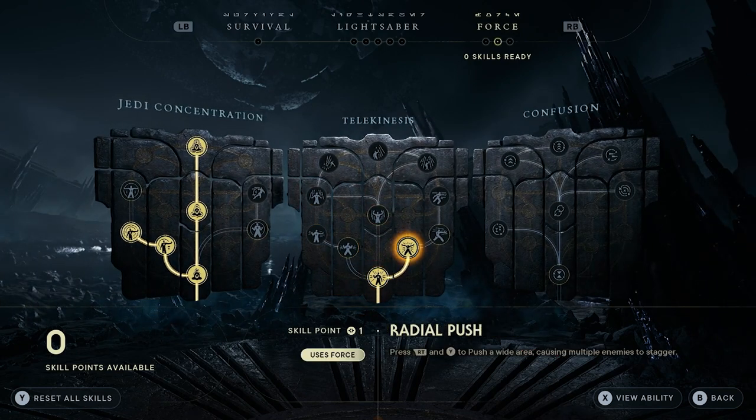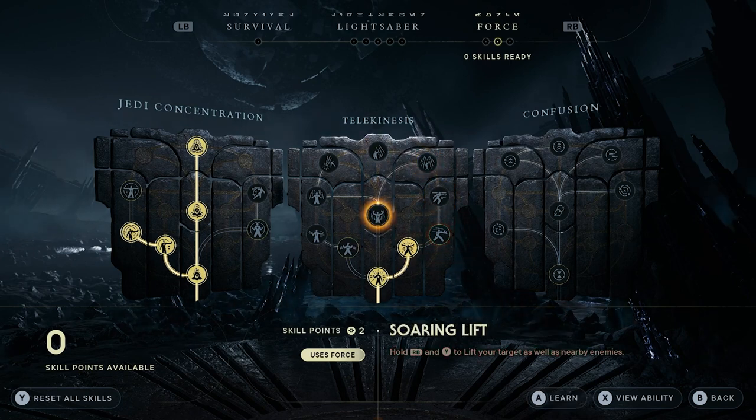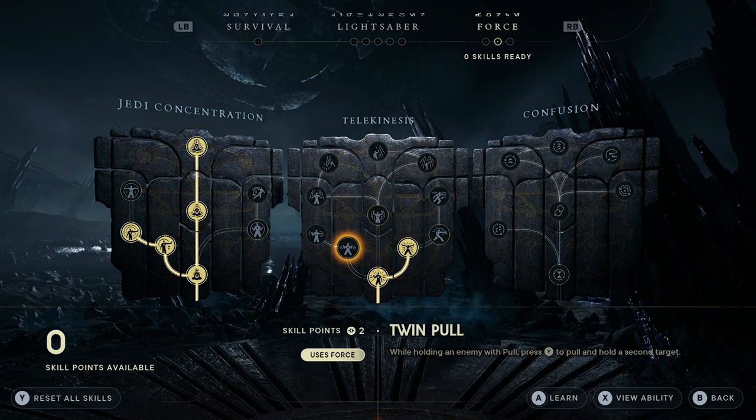Going on to telekinesis, we have wrenching pull, radial push, howling push, parry push, gravitational mastery, soaring lift, power lift, power slam, mass slam, unrelenting pull, and finally twin pull.